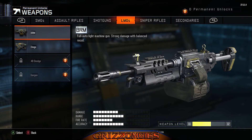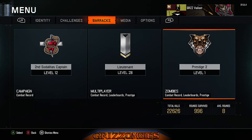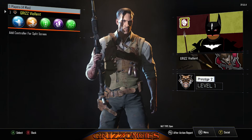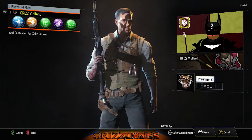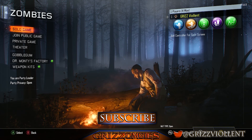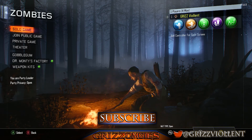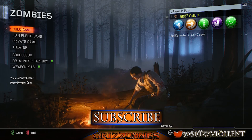Get these two weapons upgraded and you're set, man. So that is prestige 2, and that is my Gryffindor Batman — hope you all like it. I'll see you guys again on prestige 3. You'll see me doing some easter egg stuff, but until then, baby — I'm Violent.